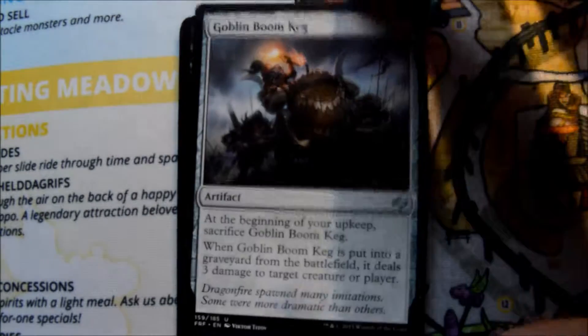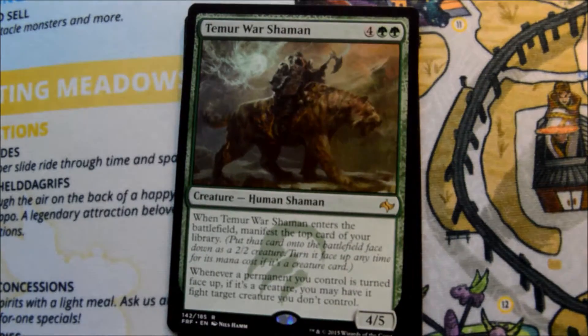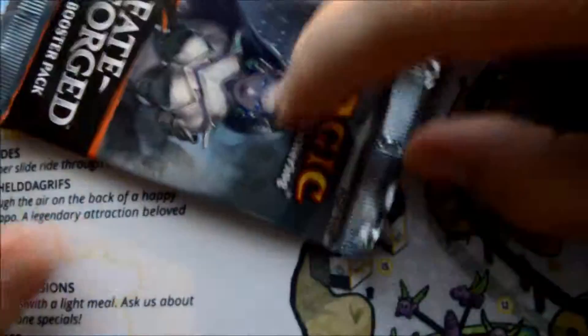Wardscale Dragon, Goblin Boom Keg, Qarsi High Priest, and our rare is Temur War Shaman. That's a great card too in limited — fantastic limited card. You get a lot of power: 6 or 7 power and toughness for 6 mana.